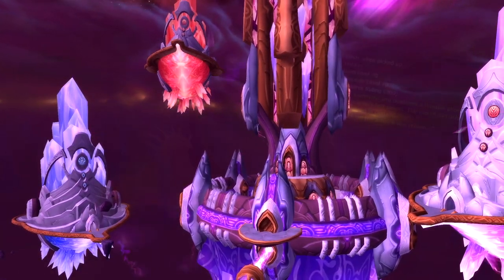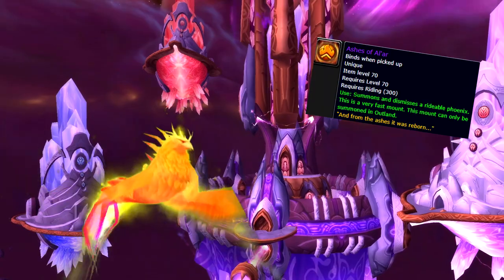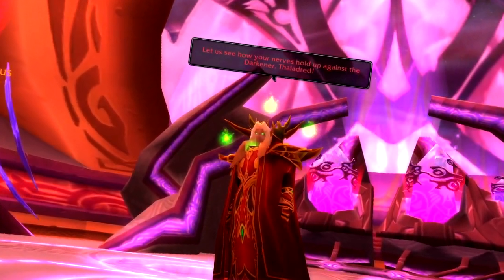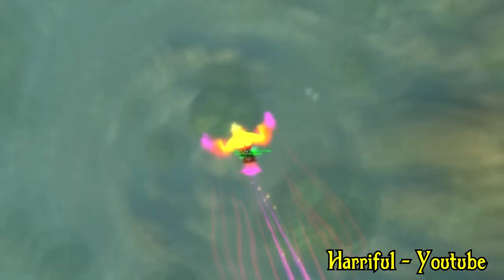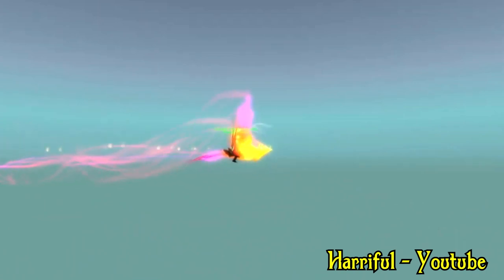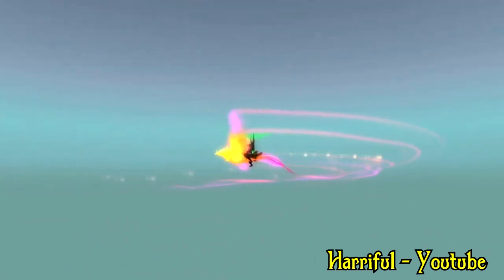Now for the most coveted mount in TBC, we have the Ashes of Al'ar. This mount drops from Kael'thas Sunstrider, who can be found in The Eye, with a drop chance of roughly 1.5%. A quick fact: this mount actually flies at 310% speed, making it the only mount available to do so without having to do PvP.